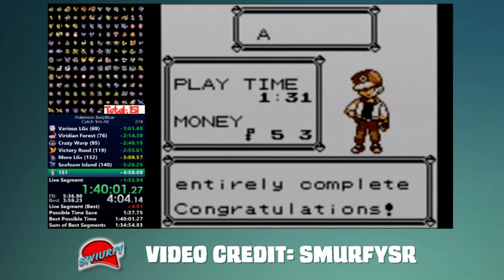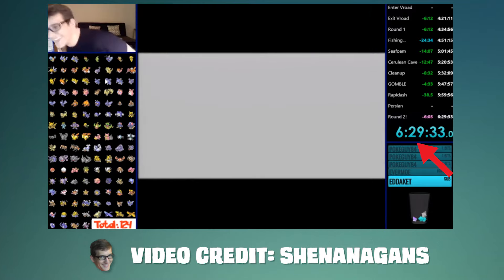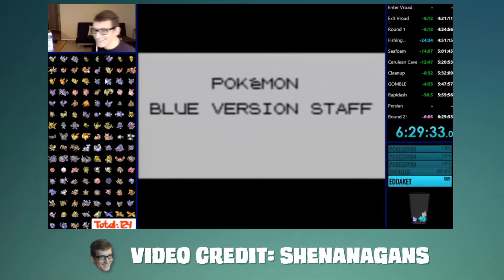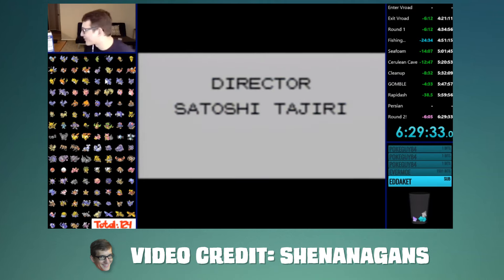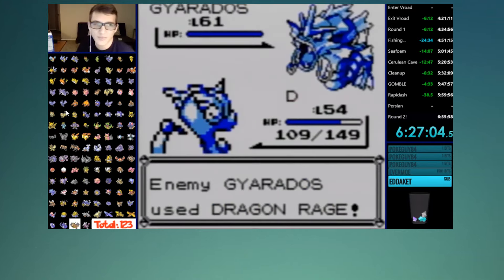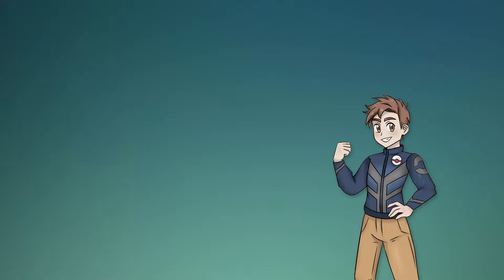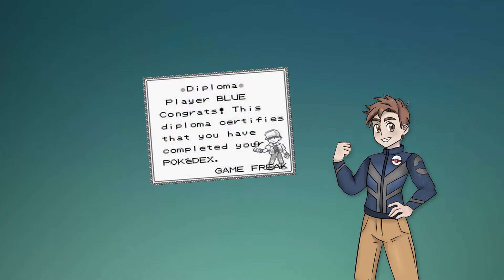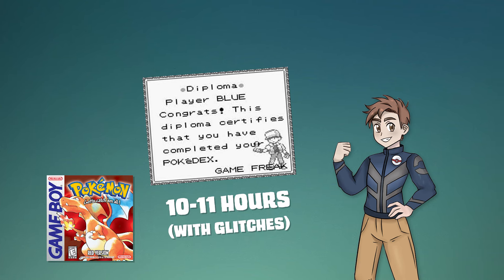As for glitchless, Sunanigans has a glitchless record of 2 hours, 29 minutes, and 33 seconds. This one is obviously without any glitches, which makes it so you can only obtain 124 of the 151 Pokemon in the game. This one also takes a ton of practice because a lot of Pokemon are set up to be encountered through RNG manipulation to achieve a score like this. But how fast can an average person catch them all like you and me? Personally, I imagine I could register every Pokemon in the Pokedex in under 10 to 11 hours on one single cartridge with glitches.